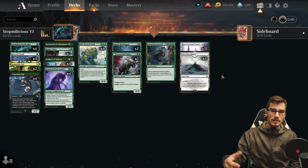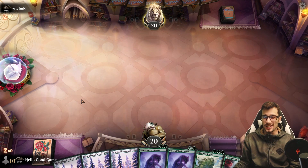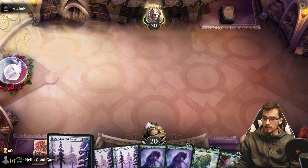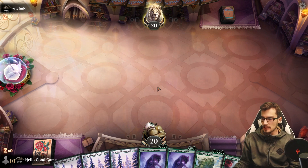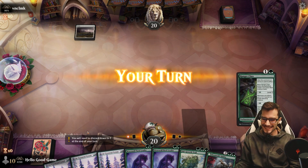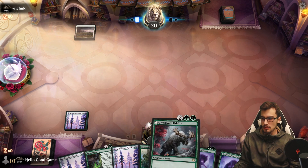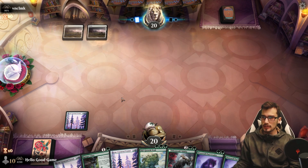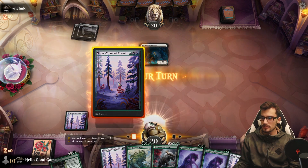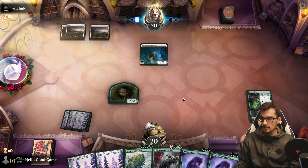Opening hand looks good — no one-drop, but we have a chance to draw one off the top. There are eight we can play at sorcery or instant speed. Perfect curve is not always possible — take what you can get, this is still about 80% perfect. Good enough, better grades than I got in school! Considering whether to go Rangers' Class first — could be beneficial since we have trample at three and four, especially if they're on mono white.